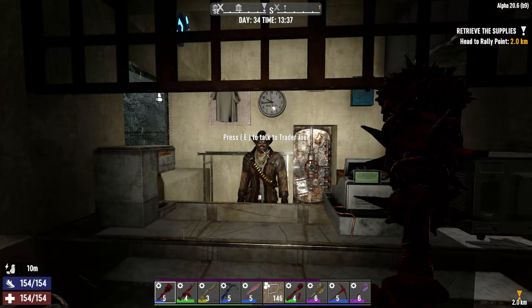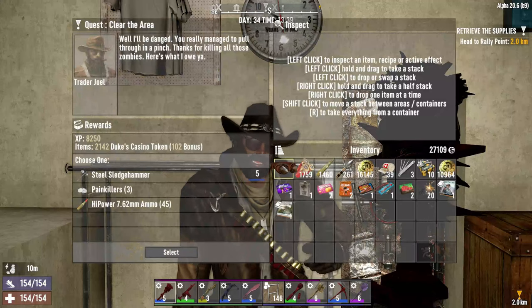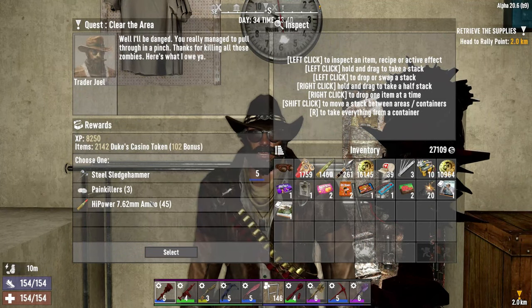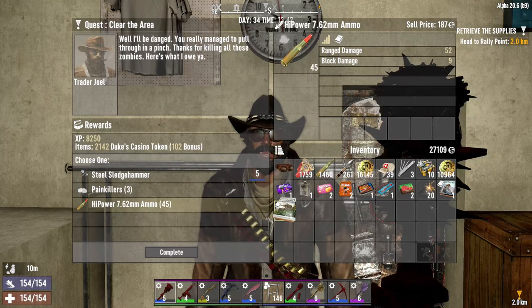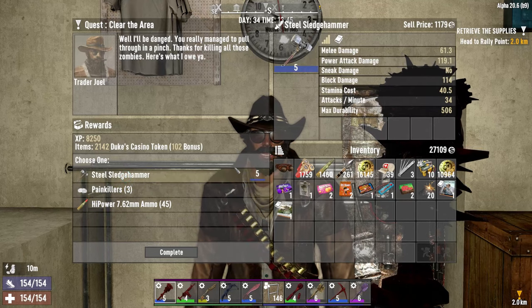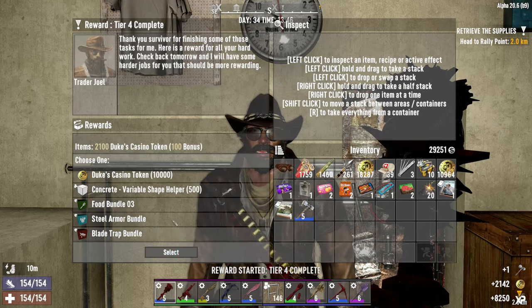Joel, my Joel — not the other Joel, the other Joel's fake, he's a robot, you're real. High power words, John — high power. 762 ammo — I don't use that, it's not as strong as AP armor piercing. Painkillers — I've got loads. Steel — that is the obvious choice right there.